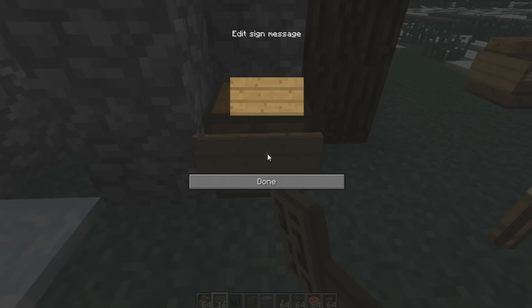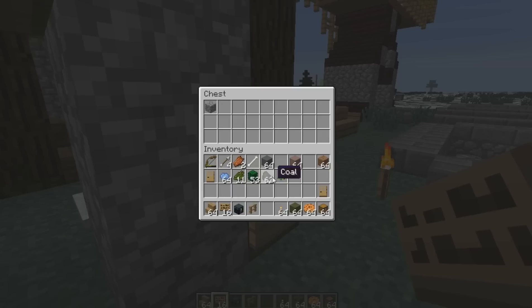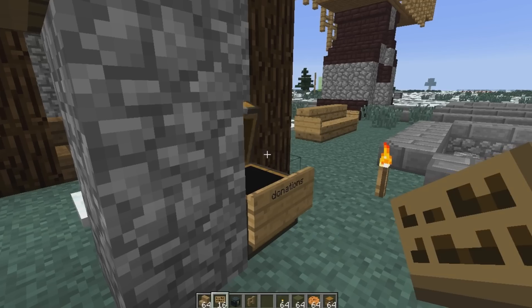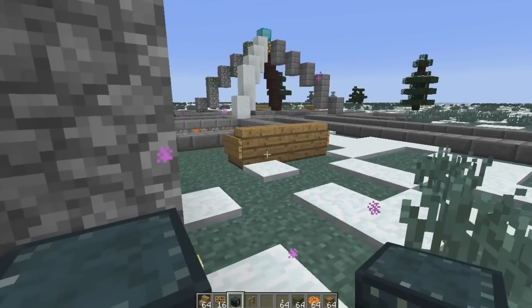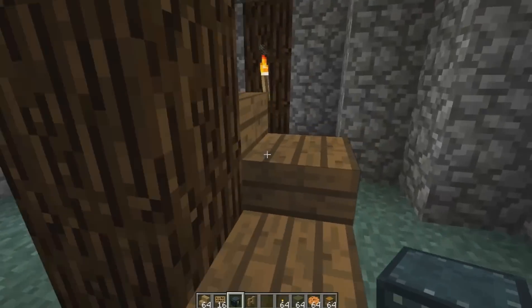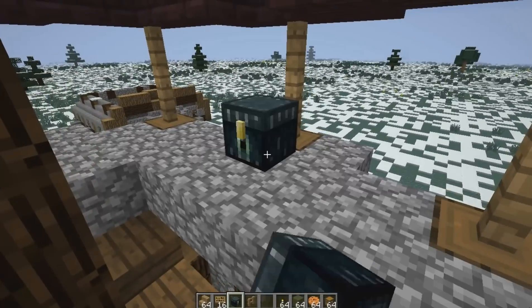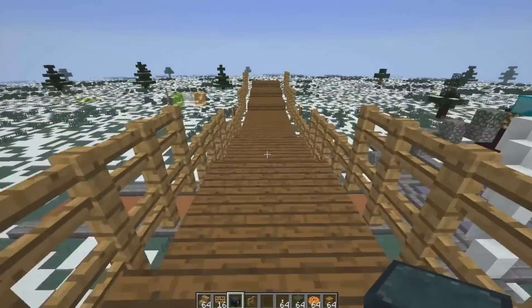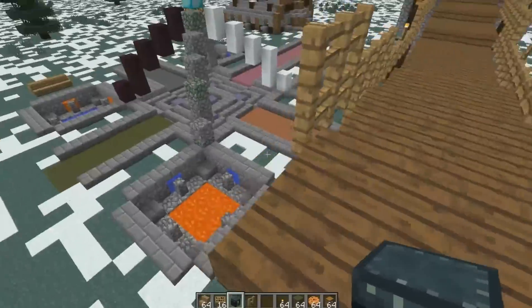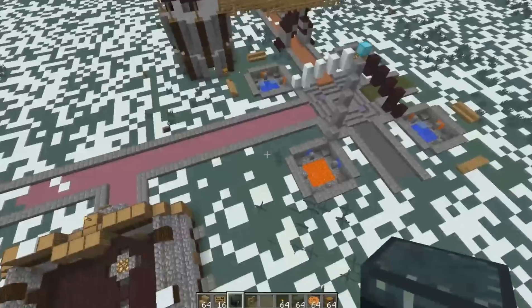So we'll have a donations chest at the spawn for the spawn builds. You can put in all the cobblestone you've made, all the clay — well, just put in what you want, it's up to you. It might make you all go through the effort to climb the spiral staircase if you want to get to your ender chest.